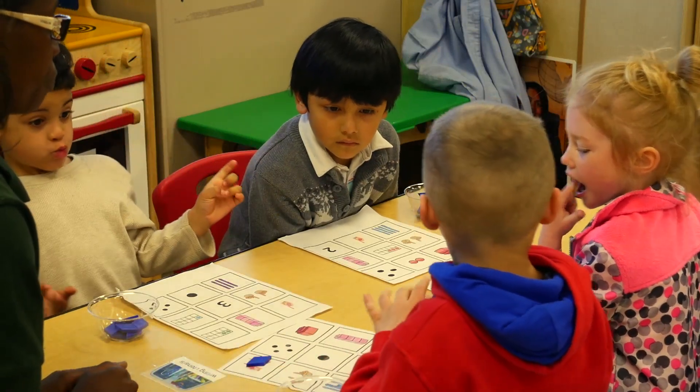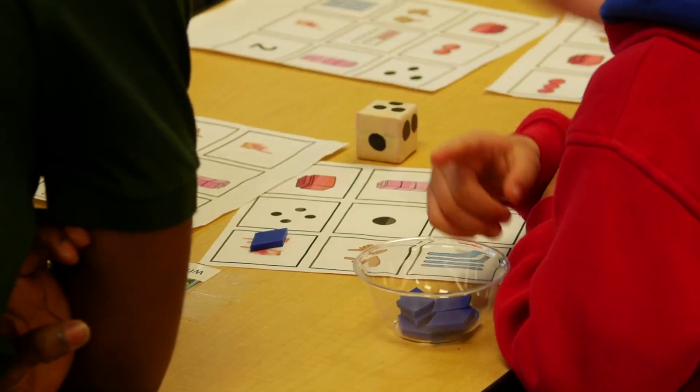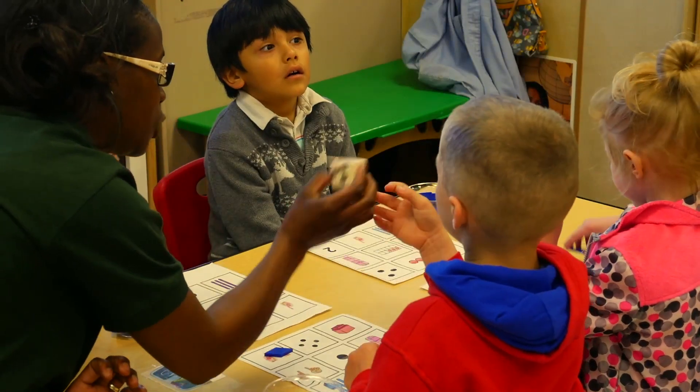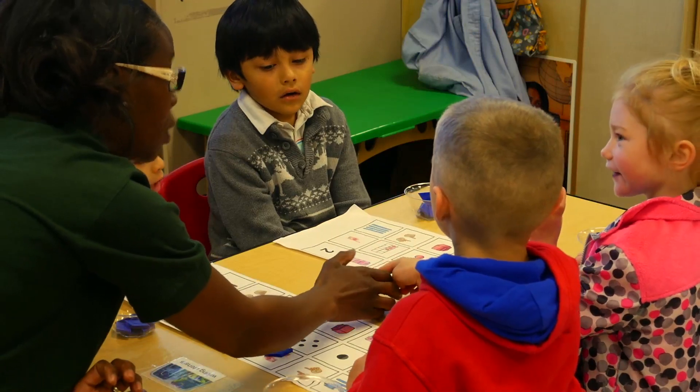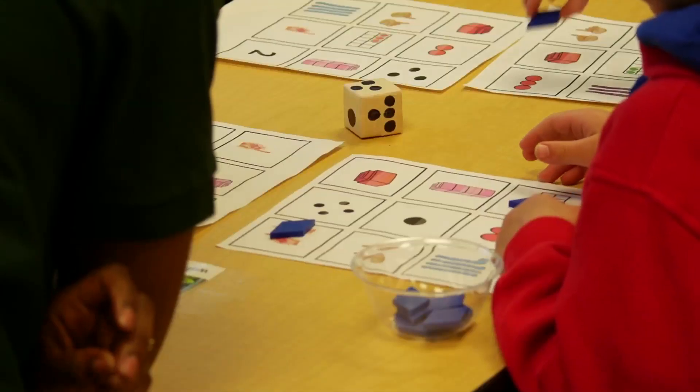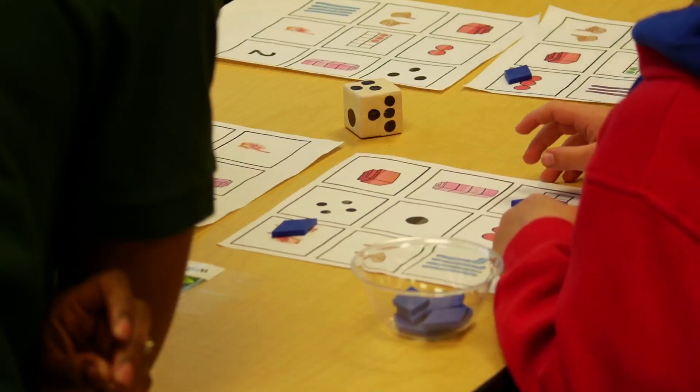Pass the die to Audie. Audie's turn. Three. What do you see? You see three? Okay. Do you see any picture on your board that shows three? Three. I bet. Okay. Do you see any more? Three. Three. Awesome.